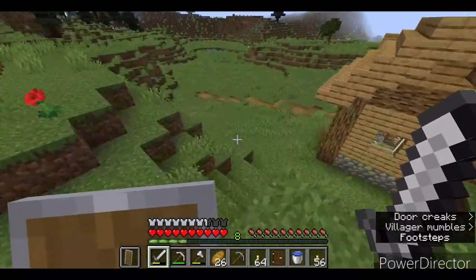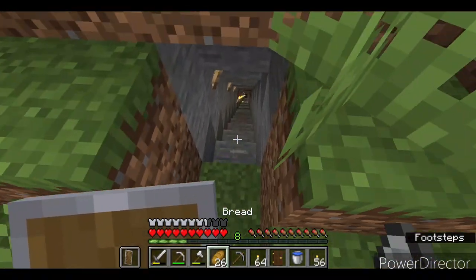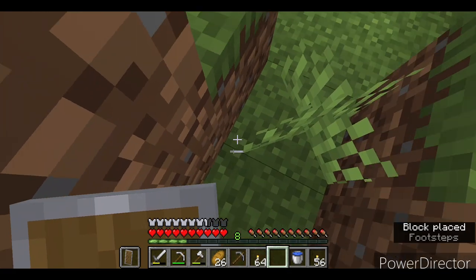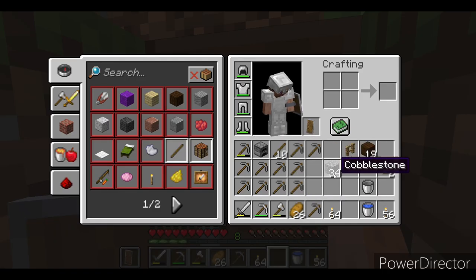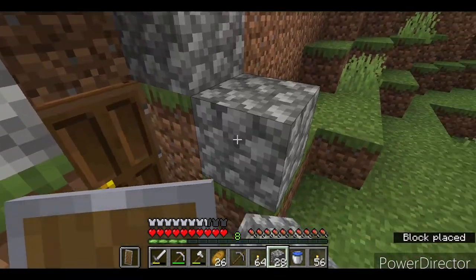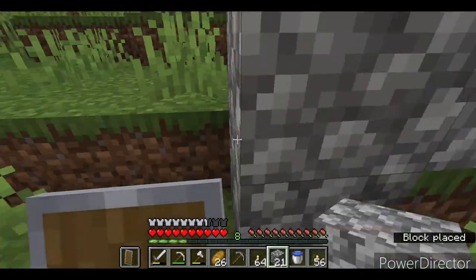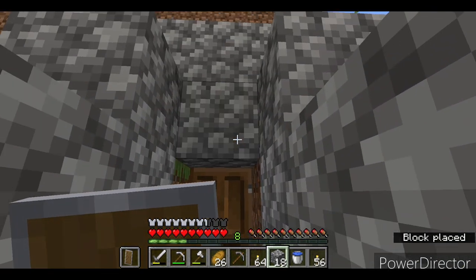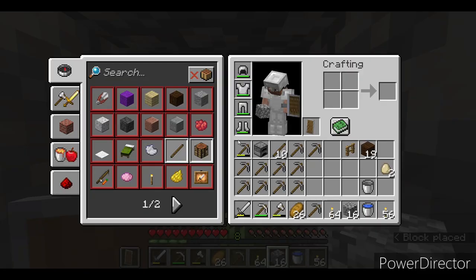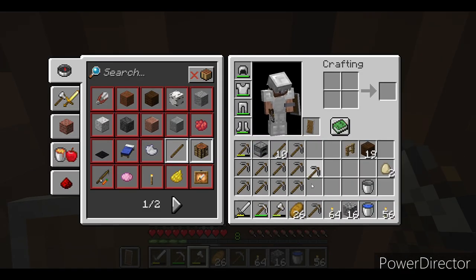If you haven't checked out our older survival videos — we actually do strip mining, but this way it's called branch mining or staircase mining. Let's add a little decoration even though we'll clear it away — it looks quite cool. Let's get two pickaxes and put one in the hotbar. Let's go!